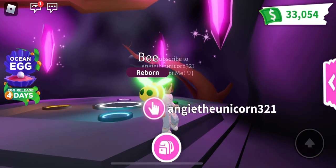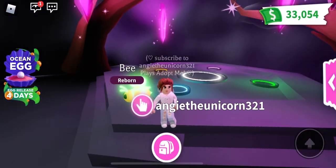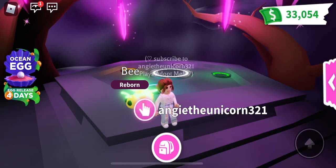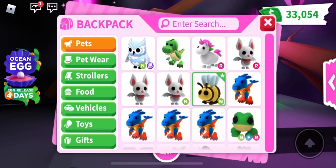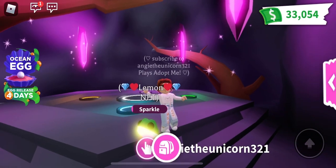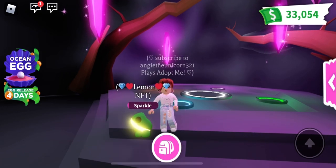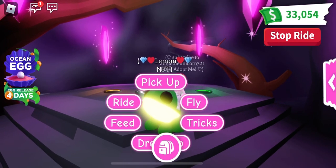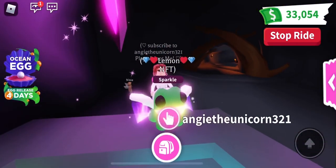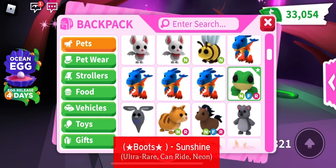Neon bee — I just made that recently and it glows so much. This one doesn't have a name either, so comment down below if you have a name for the neon bee. My neon frog — this one's fly and ride, so that's pretty cool. Not all of my neons have potions, so it's pretty cool that that one has some potions on it.